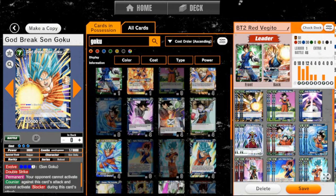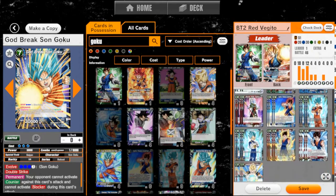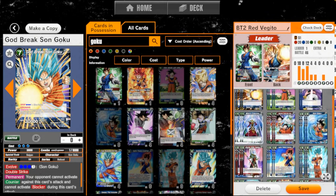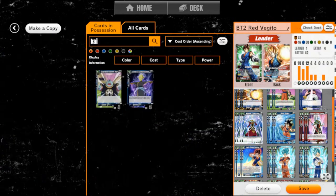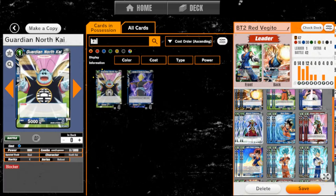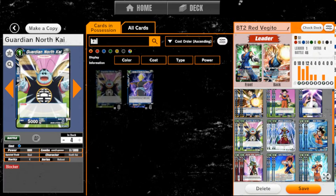So I think we're going to keep things as is. What I want to do is take out these guys and put in the Kais — the Guardian North Kai — just because I want Blocker. This is going to be way better with our deck.